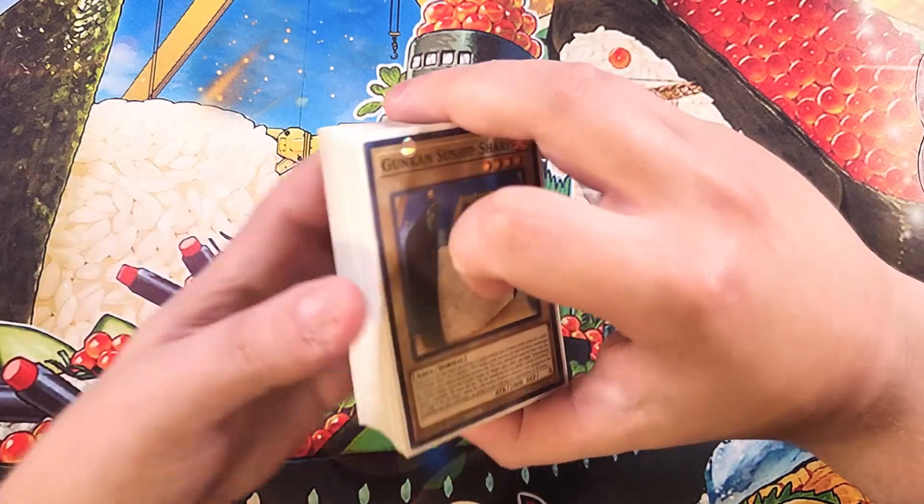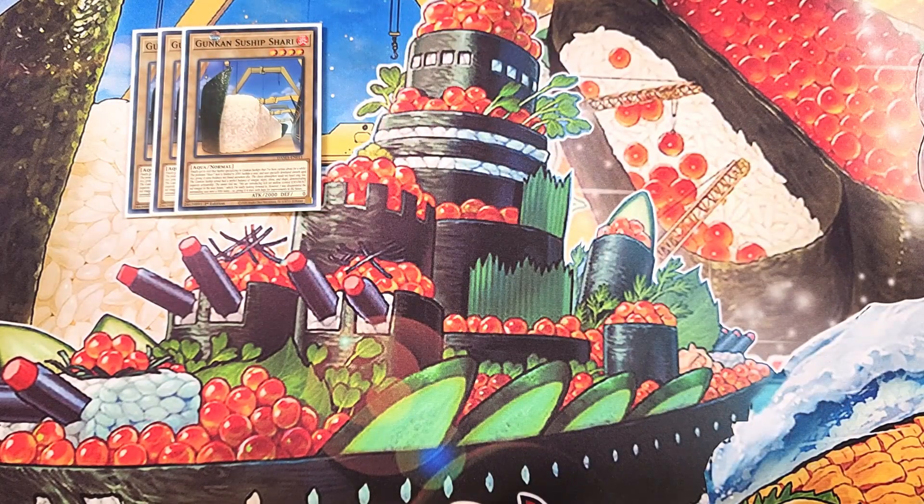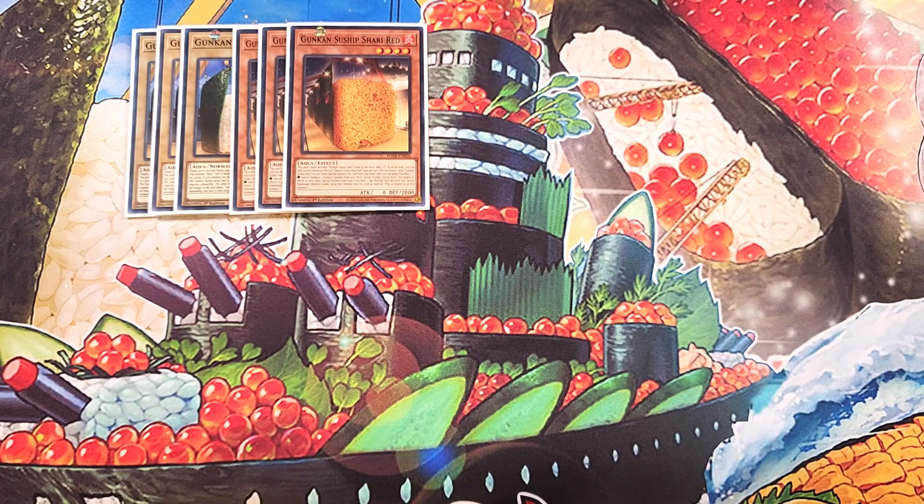First off, we're going to be playing three copies of Shari. Shari is a definite three-of in the deck. This card is an awesome normal monster that you're always going to want to use to make one of your Gunkan Suship boss monsters. This card is amazing for XYZ plays and really cool because it has 2,000 attack points for a vanilla monster. We then play three copies of Shari Red. Shari Red is a really unique card and a definite three-of because this card's name becomes Gunkan Suship Shari while in your hand, deck, or graveyard, or on your field. It doesn't count as Shari all the time, so you can actually play all six of these cards in the deck at the same time.